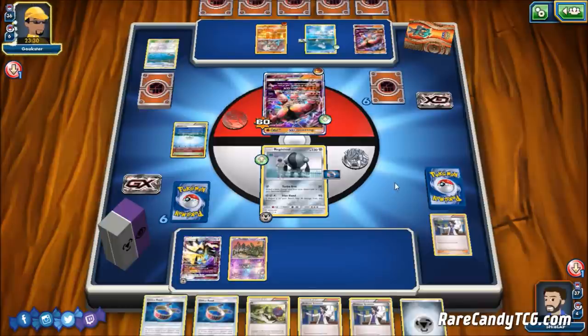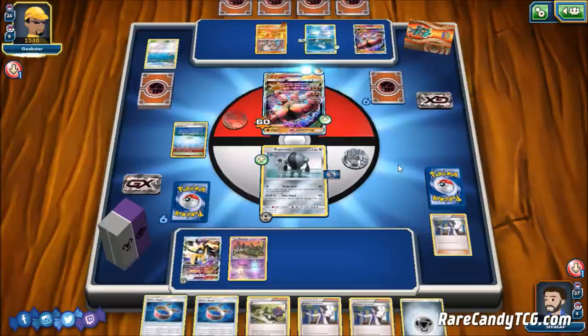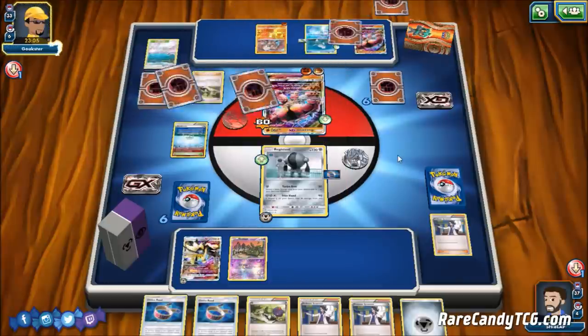I'm a little worried our opponent might knock out Duskmane — they'd need double Max Elixir plus attachment plus Guzma though, so we're probably safe. They end up just attaching to the active, which I'm happy about — committing more energy to a damaged Pokemon. Unfortunately our opponent bumps our Parallel City, and they have Sudowoodo with Watch and Learn, which is going to be bad against Duskmane Necrozma since it copies our attack.